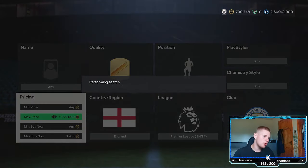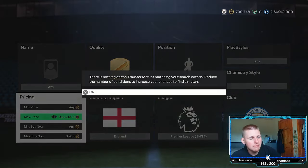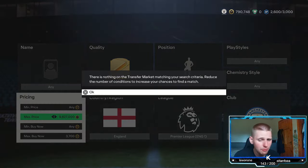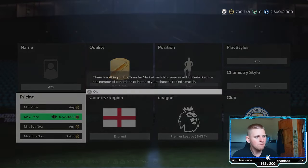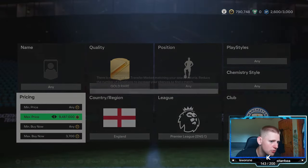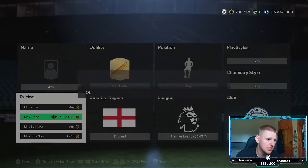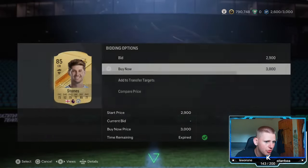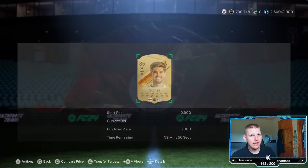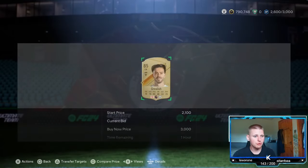Obviously if you pick up a Walker, that's a lot more profit. Foden goes for a bit more as well, so check his price. Stones is about 100 coins more than Grealish, and Walker is just mental. Grealish is the cheap baseline — for everyone else check prices, but you only have to check once and then remember. We're snapping at 3.7k and we've just seen a 2.2k and two 3k Grealish cards come up.